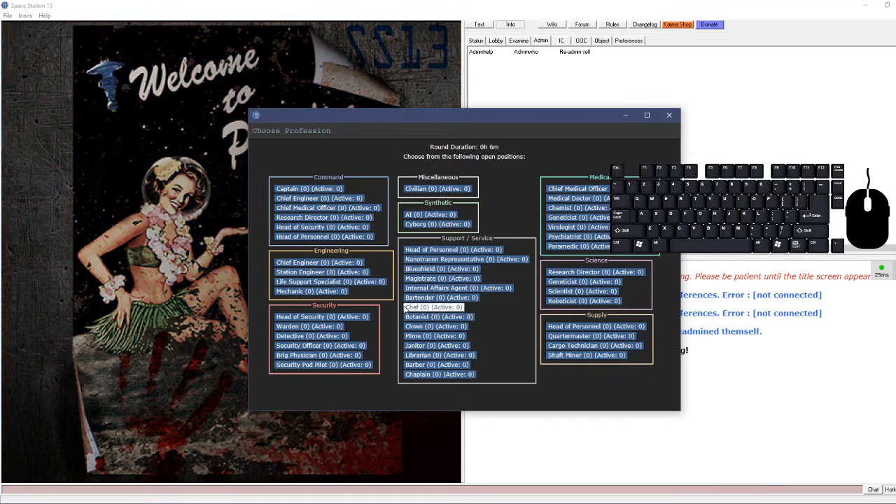Disarm intent: if someone's attacking you and you want to disarm them, just click on the person. It's chance-based - if it works, their weapon will appear on the floor. Sometimes you end up pushing the person, which makes them drop whatever is in their hands and stuns them briefly.